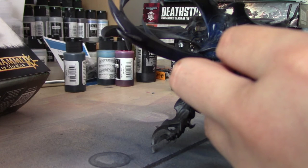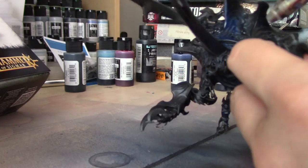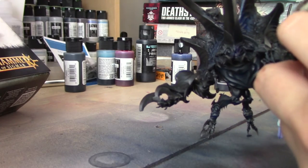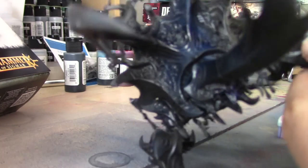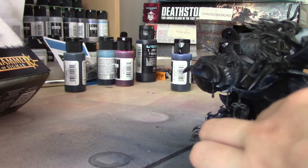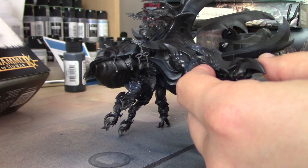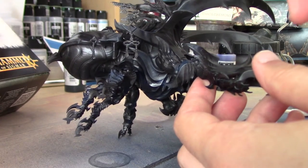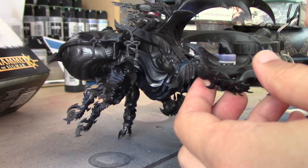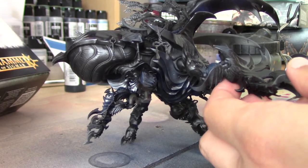I've followed the box art, so essentially the underside of these large pincers or talons are all going to be purple. I'm also doing the face and around the ends of the claws at the front, and just a few random areas on the carapace. You can build it up gradually. I'm only really doing one pass on these as I want the colour to be quite subtle.